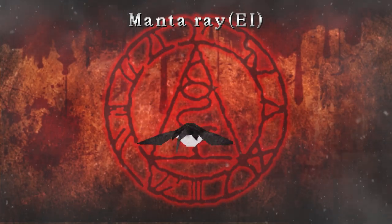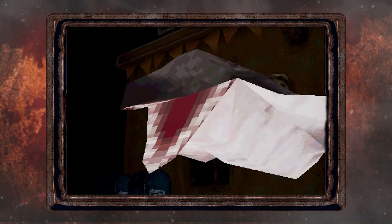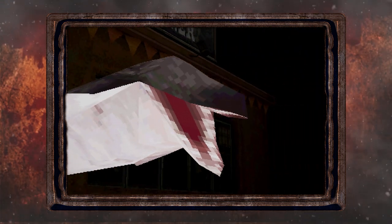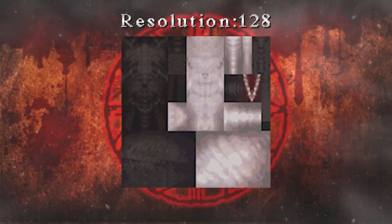This monster here closely resembles that of a manta ray, with its wide fins and long tail. However, the face is quite different from what it looks like in real life — their mouths are quite flat, but the mouth on this one sticks out and also has teeth. There are no eyes either on the face of the manta ray. Here is its wireframe and tricant, and here is its texture.